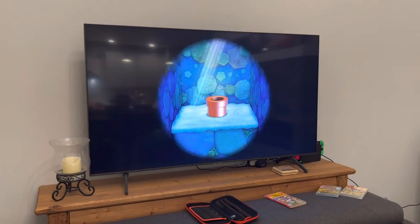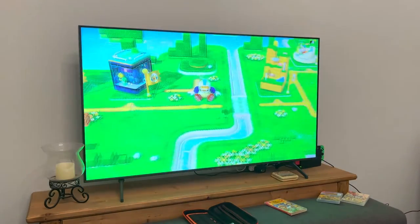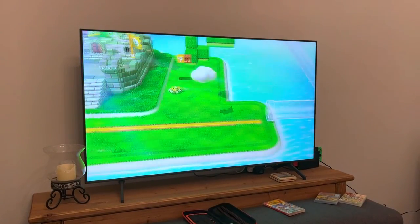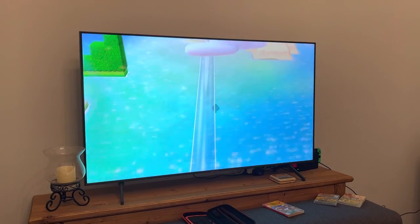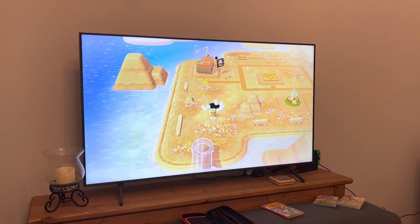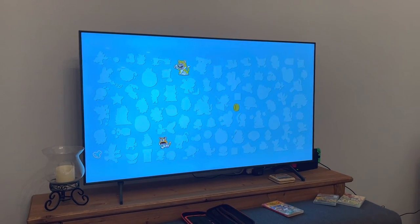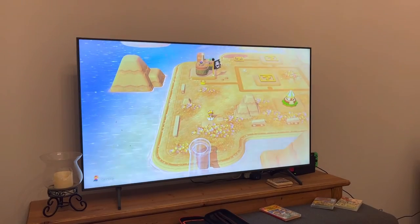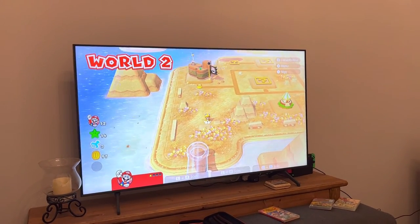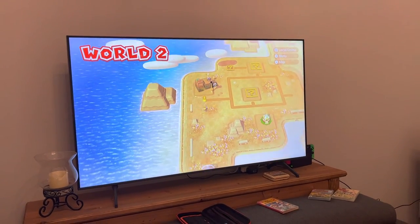Go through that warp pipe. So that's it — I got a coincidence. Yes! So that's my walkthrough, and that takes you to World 2. And here's a compound cabin.